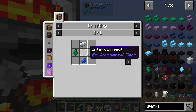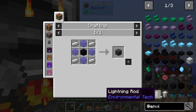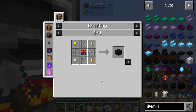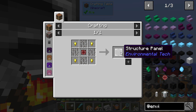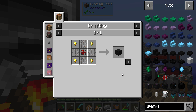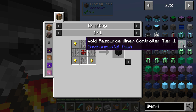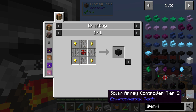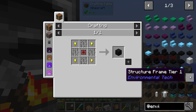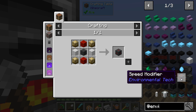Structure frame tier one needs that — immediately we are out. That obviously needs that, and then we need panels. Structure panels — interconnect, which is that. So we can make some of these. I believe we need sixteen. We don't need any of those for the structure panels — sorry, that was not for that, that is for the normal void or things. We don't actually need the structure panels. So we just need sixteen of these, and then we need four null modifiers or any modifiers.